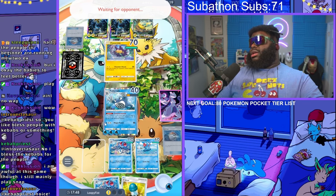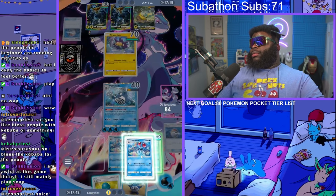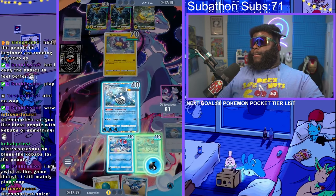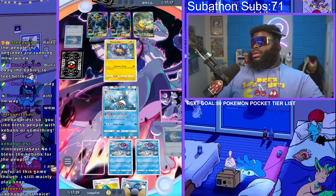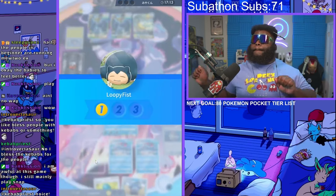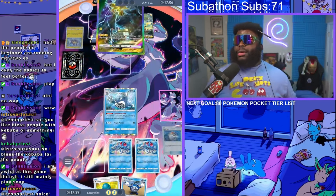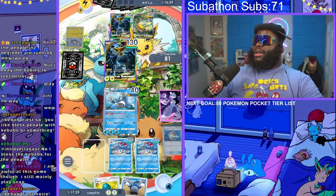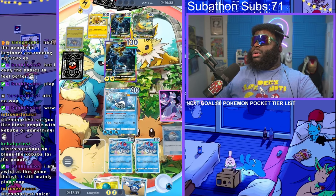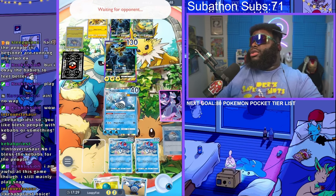He doesn't have any energy — I can kill it in one hit. I don't know what he's going for. Because now whatever he comes back in and hits us with is gonna get 20 damage again. He still gets 20 damage. So he's gonna have to leave with this Zapdos after he puts it in. He has another Zapdos though — he's probably gonna move into this. This game turned into a lot longer than it needed to be.